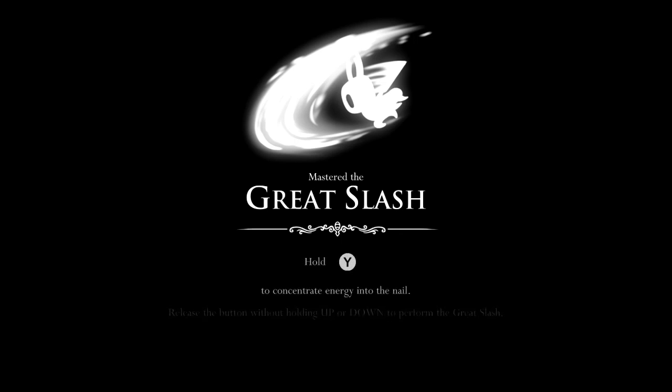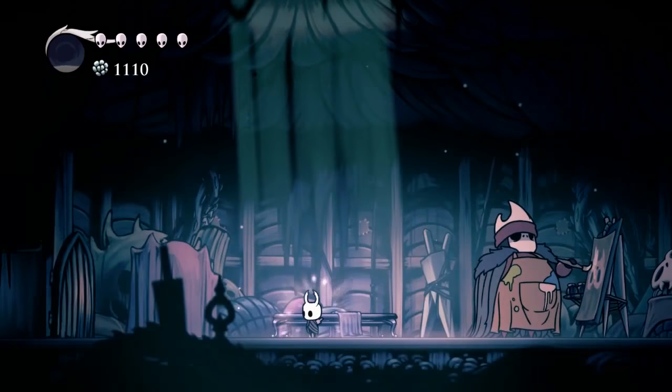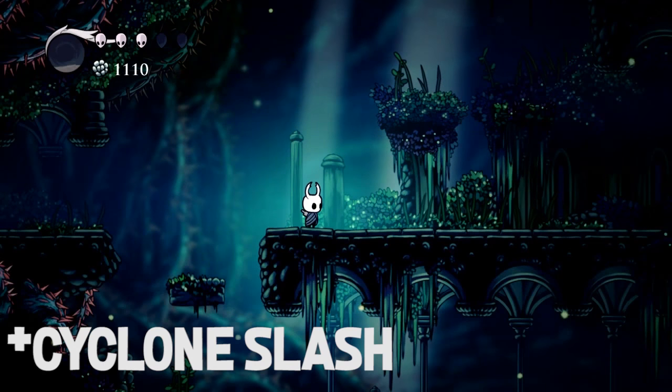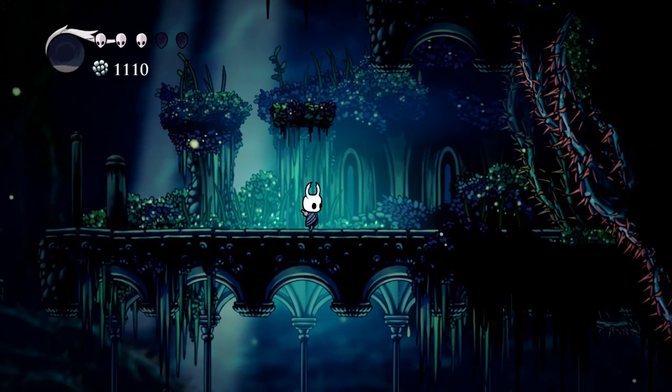Master the Great Slash — hold the attack button and concentrate energy into the nail, then release the button without holding up or down to perform the Great Slash. If you hold the attack button you can do a Great Slash; it'll attack a little bit above you and a little bit below. And just like that, we've got the Great Slash! This is the first of a three-part series on how to find all the different nail arts. If you want to know how to find the other two — the Cyclone Slash and the Dash Slash — be sure to subscribe and check out the next video. My name is Relya and thank you so much for stopping by.